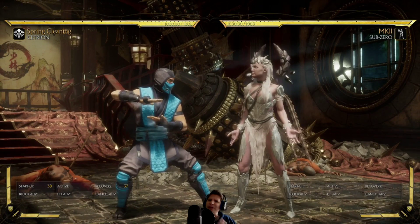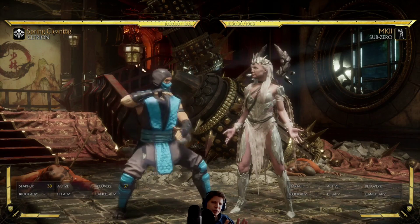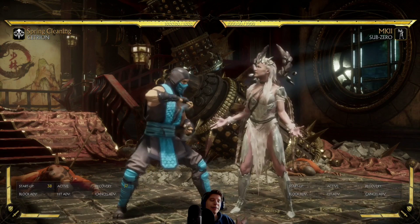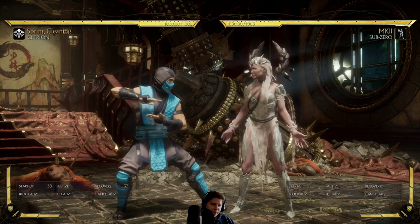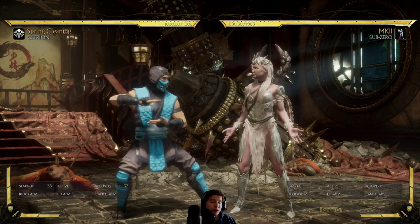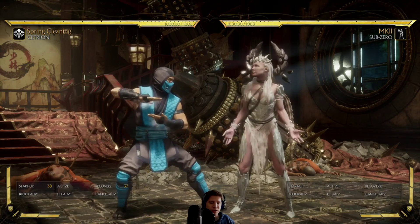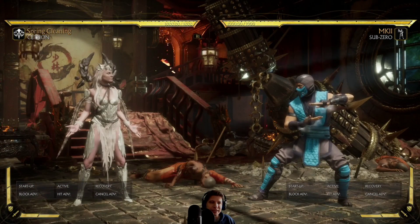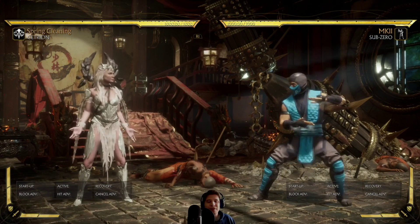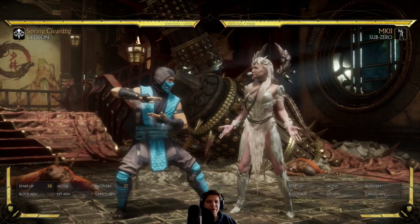37 recovery frames. This is what I really want to touch on, using Cetrion's teleport as a baseline. People tend to confuse recovery data with on-block data. You're playing combat league, maybe friendly casuals, maybe tournament. Something's giving you a problem, you wonder if you can punish it, you go to practice mode and look at the information. People look at this and say things like, 'You have 37 frames to punish it, bro.' They confuse the recovery frames for on-block data.